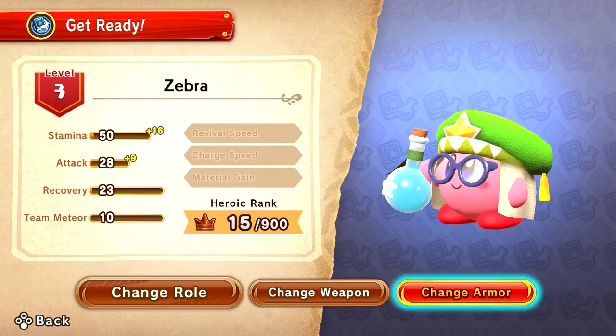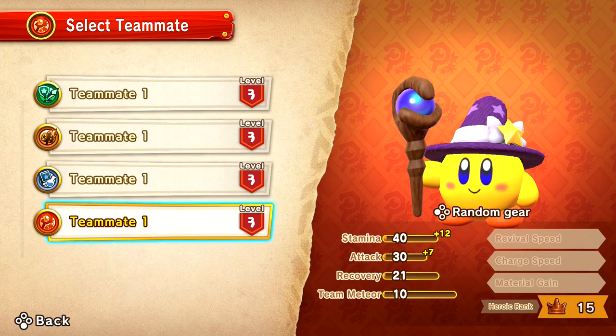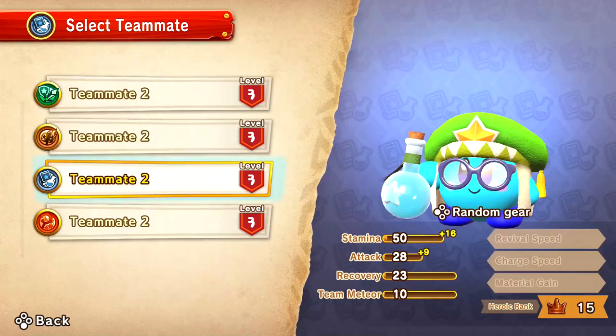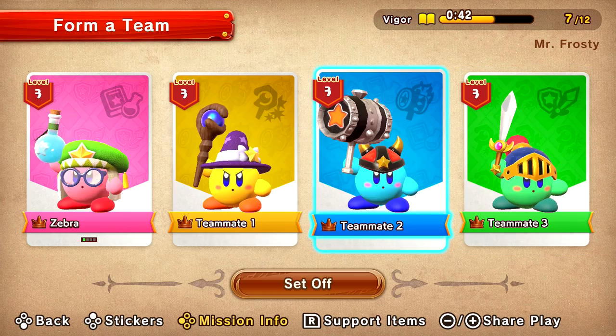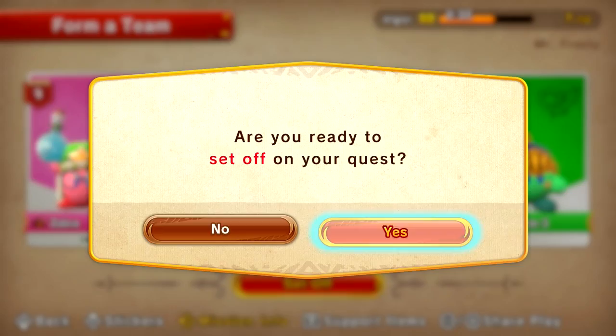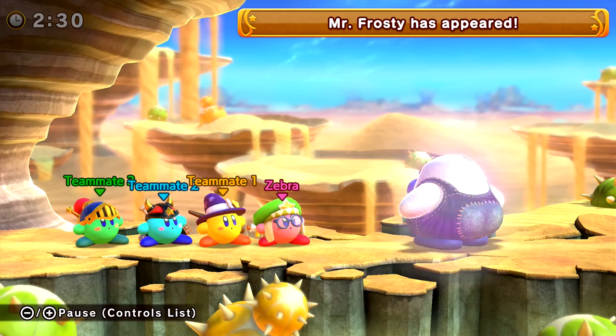I need to change my role to Dr. Heelmore, change our weapon to the scholar's flask and armor to the scholar's cap. Move over to our teammate and make them the mage. They already seem to have it equipped. Let's also check support items — I don't have any just yet. Maybe once we're going for medals and stuff. Right now we'll set off on our quest. Hope for the best and see how things go. I like this game so far though — it's pretty fun. Mr. Frosty has appeared. I'm ready. So I don't know how to play this guy — let's check quick.